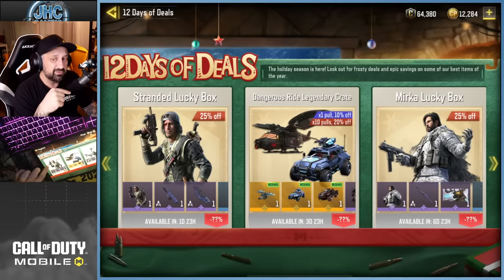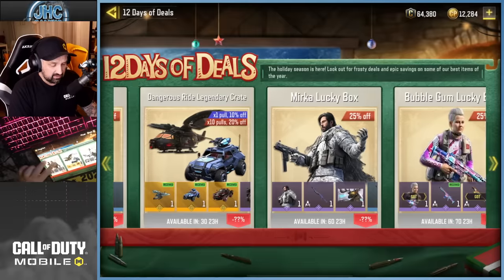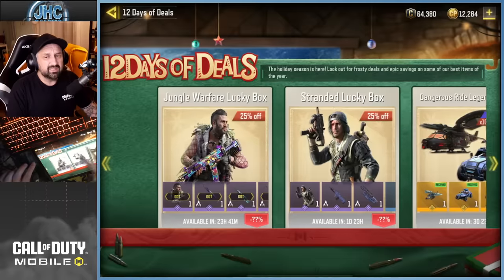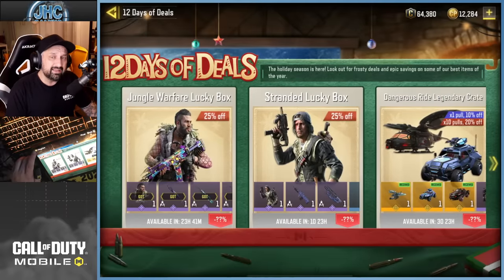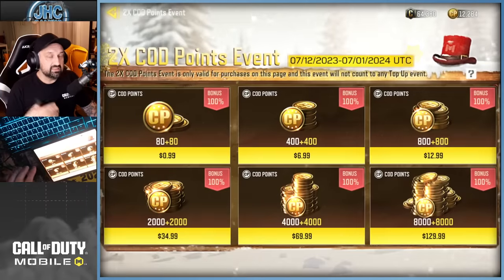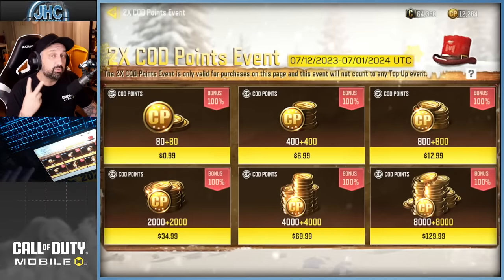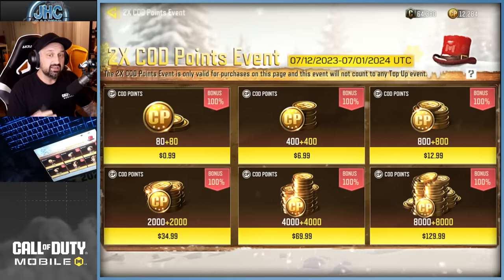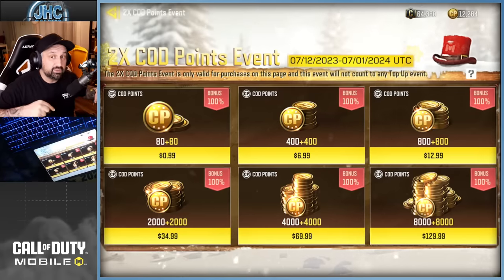Checking out the deals quickly — if you missed out on some legendary vehicles in the past, they're all coming back in this crate. There are also deals on lucky boxes and more to check back on later this week. And if you need COD Points, it's time to restock because the double COD Points event is back for the whole month until January 7th.